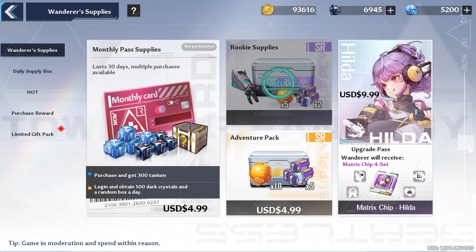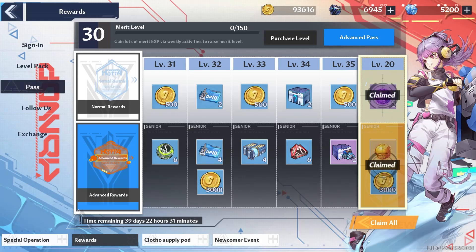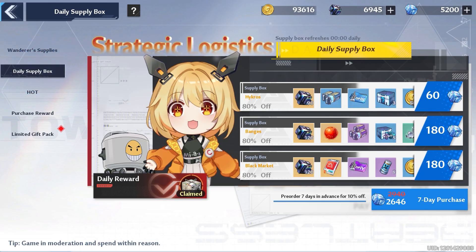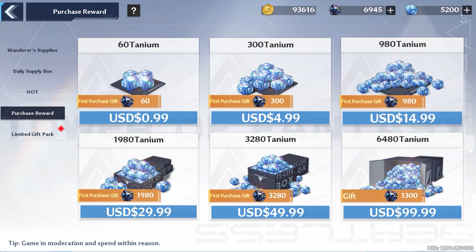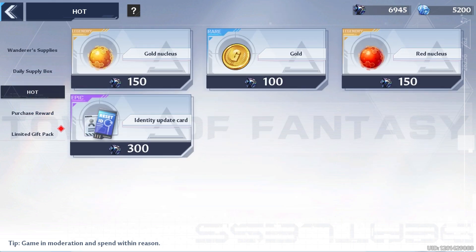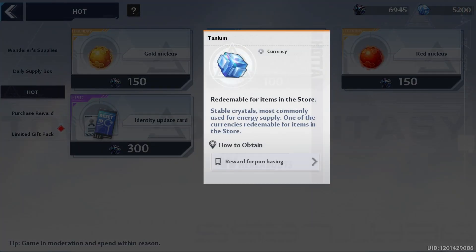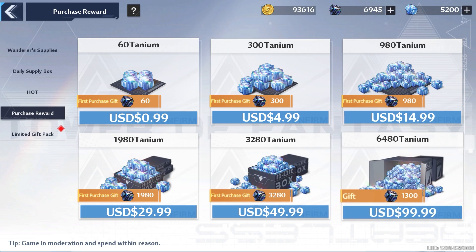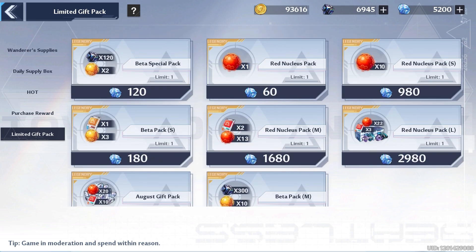If we go to the shop, you'll see that I already bought the rookie supplies pack — that had like five orbs and some other stuff. I also bought the battle pass version, the game's version of a battle pass. I haven't bought any of the daily supply boxes yet. I bought the gift rewards for the titanium, as we'll call them, and I still got 6,900 crystals and 5,000 titanium. I got the first purchase bonus — 6,480 of the dark crystals. So I think we're okay.